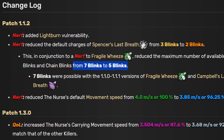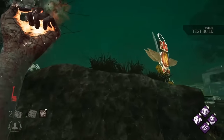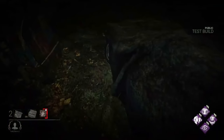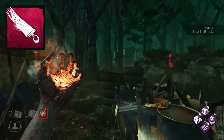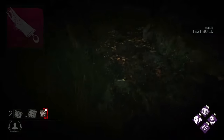However, this would all change once again with patch 3.3.0, when the character was given a big overhaul which pretty much resembled a rework. That update made the nurse only able to have a total of 3 blinks max, which could only happen by using one of her new iridescent addons, the Thorn Bookmark. And that is how this killer stayed for a pretty decent chunk of the game's history, up until the start of 2023.